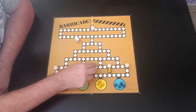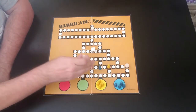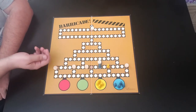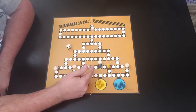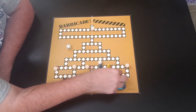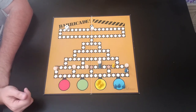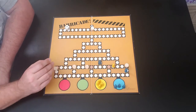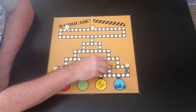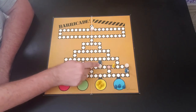Blue rolls two and advances. Yellow rolls one and knocks the barricade off — and he can place it right in front of me so I can't go up there. Blue gets four; I can't move either way past the block, so I'll bring another piece out. Yellow gets a six and continues on his way. Blue rolls three and chases him down. You can also place a barricade behind yourself to protect your path.